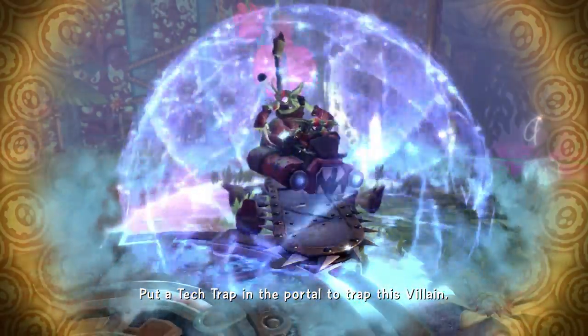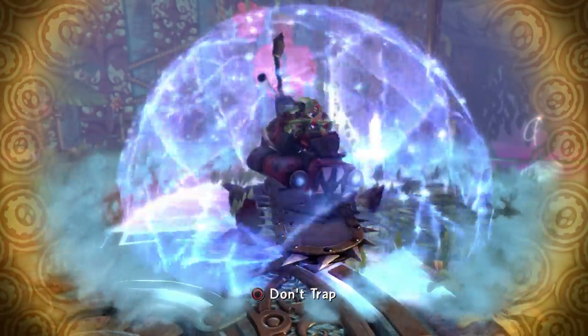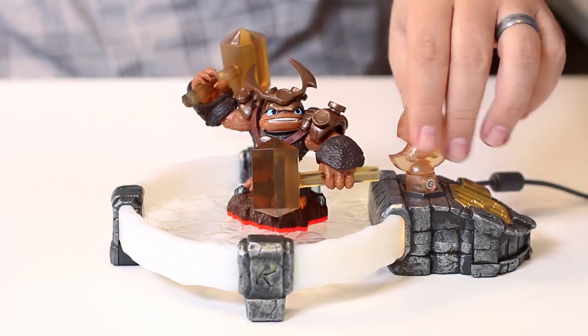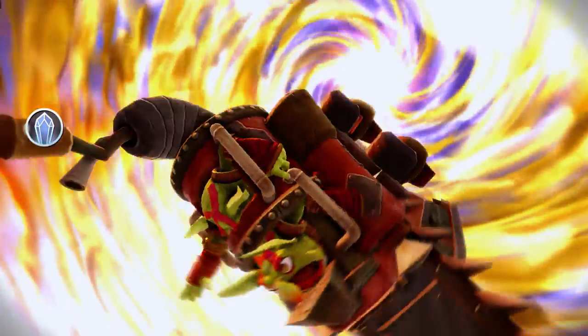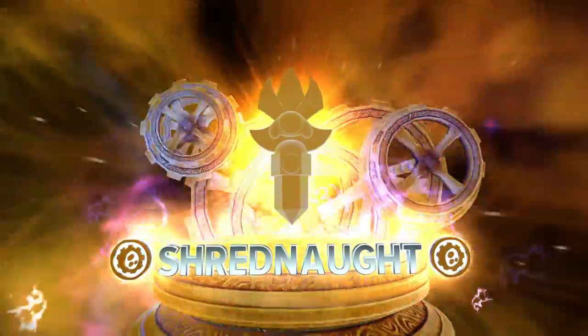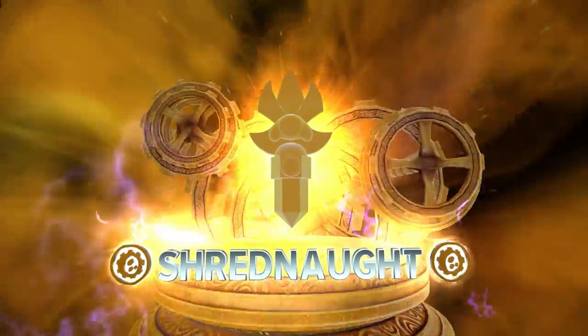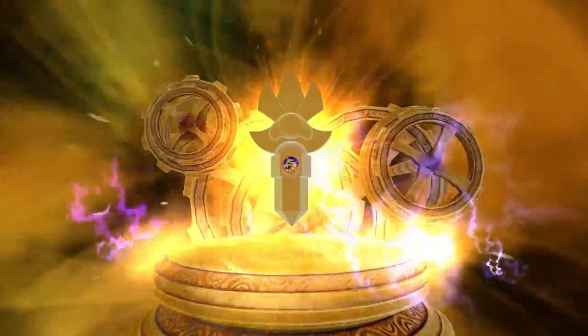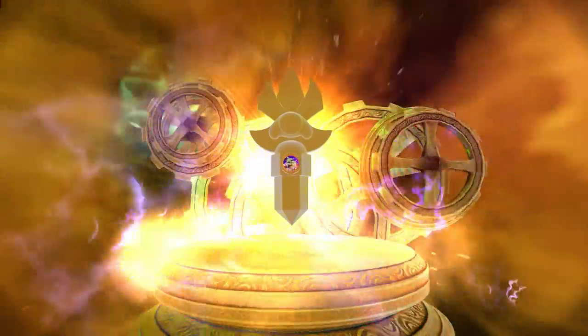Put a tech trap in the portal to trap this villain. Now I'm going to utilize a tech trap to be able to capture the Shrednaught. The trolls inside debate whether the vortex is a good thing — it's so cramped they can't even tell which troll they are. Shrednaught trapped! Now that we've captured the Shrednaught, let's assign him to our trap and take control of this giant chainsaw tank driven by two trolls.